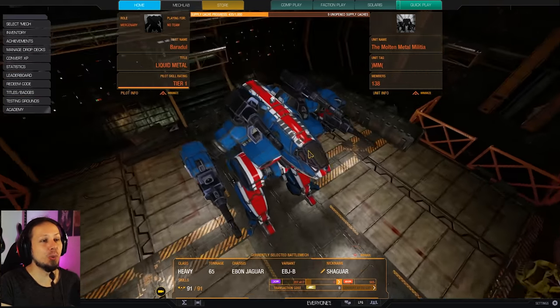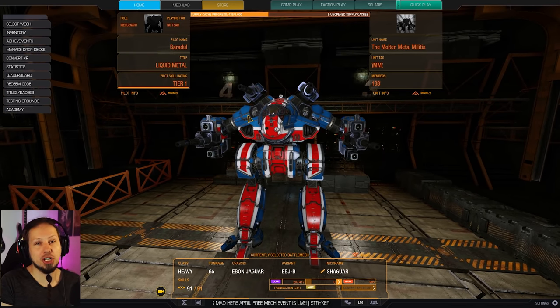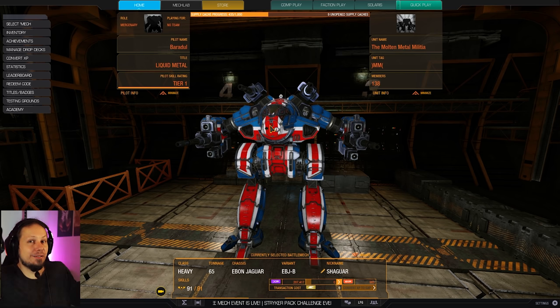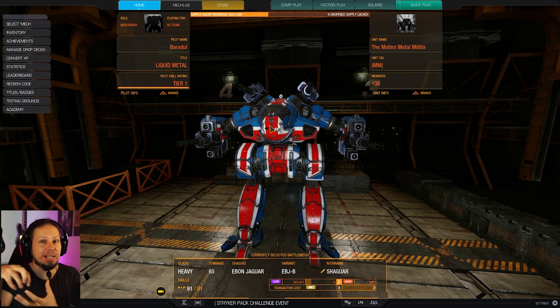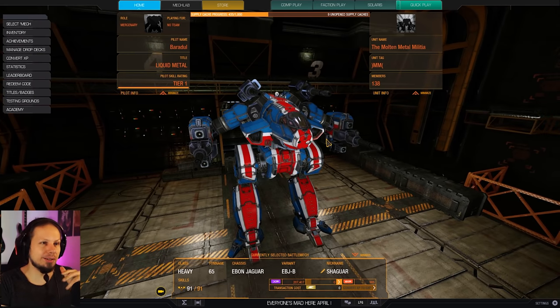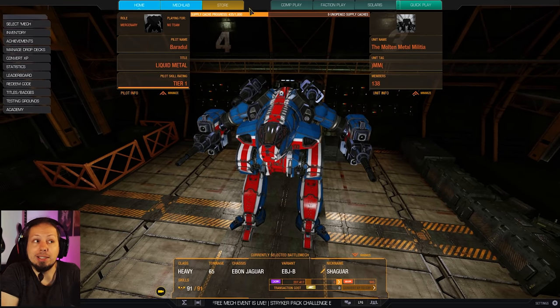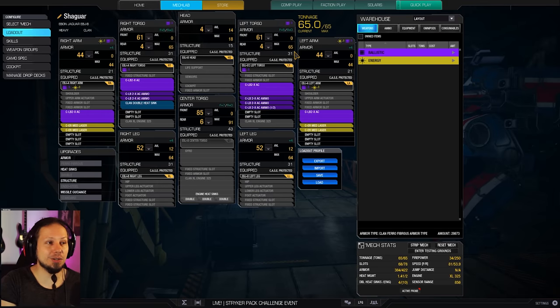It looks so cool when you take a look at it. Problem is that the weapons are spread over the mech, and the weapon convergence is not the best, so it's kind of a very wide mech, and you need to be on open terrain to actually get all of your weapons to the same spot. I would advise doing this on probably a different mech, not necessarily on a Jaguar, but the Jaguar works for it. We're gonna take a look at the build before we get into the game.